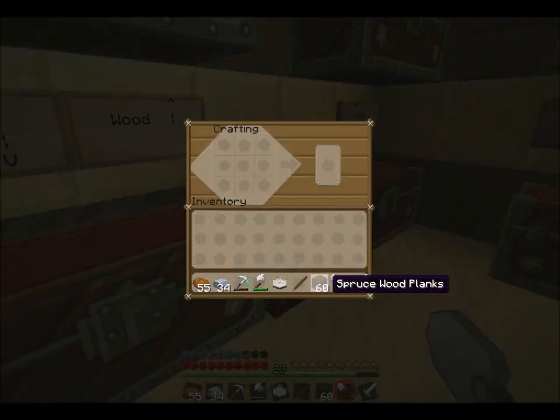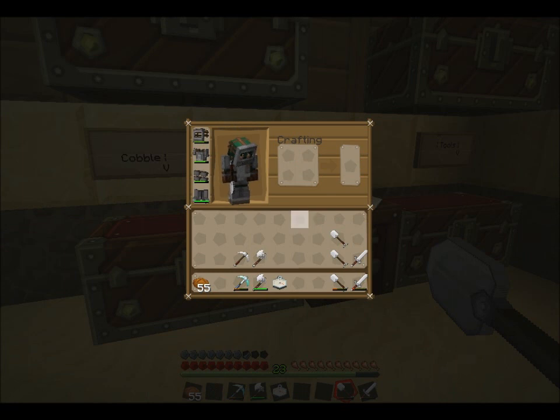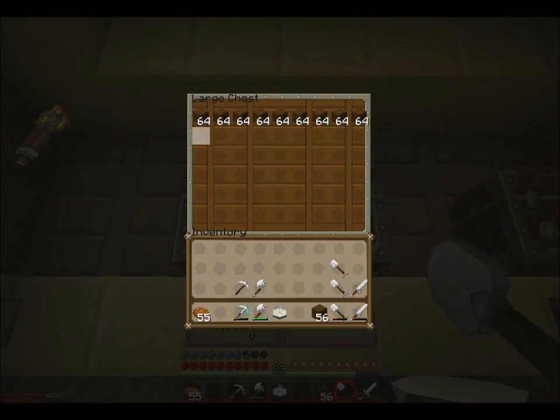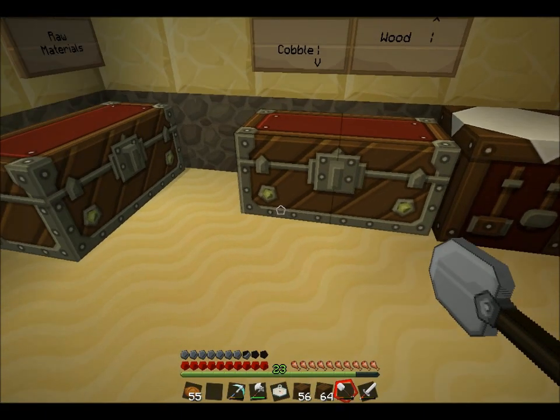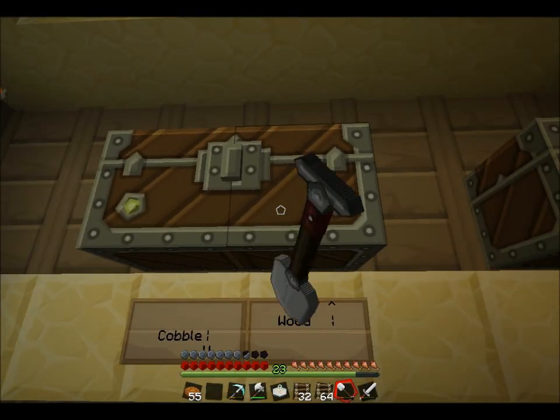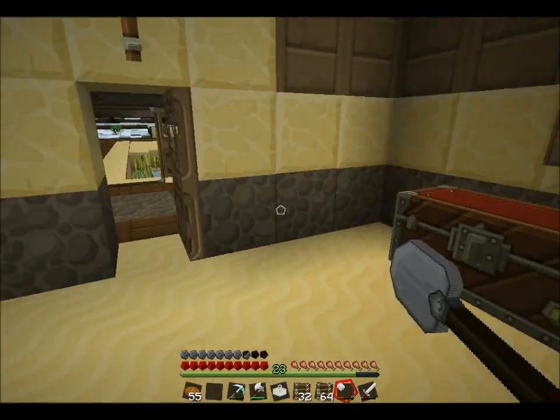Let's make some tools. Right, I've made a few tools. Now I need to make some ladders - maybe two stacks - for my underground area. Not quite close enough to two stacks, so I'll put some sticks in and then we'll get going.